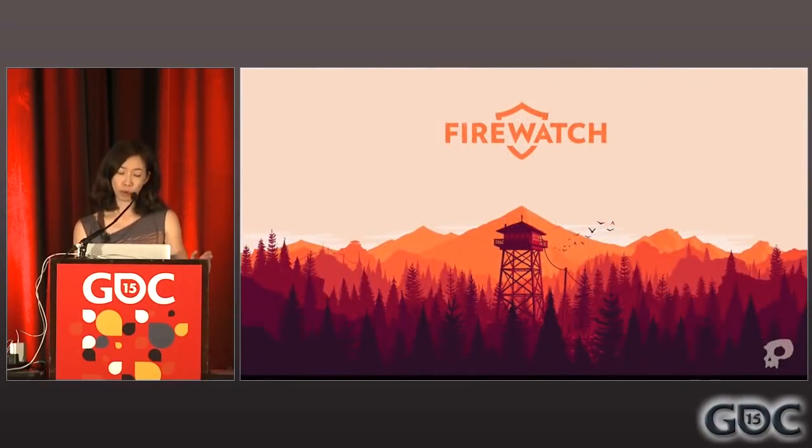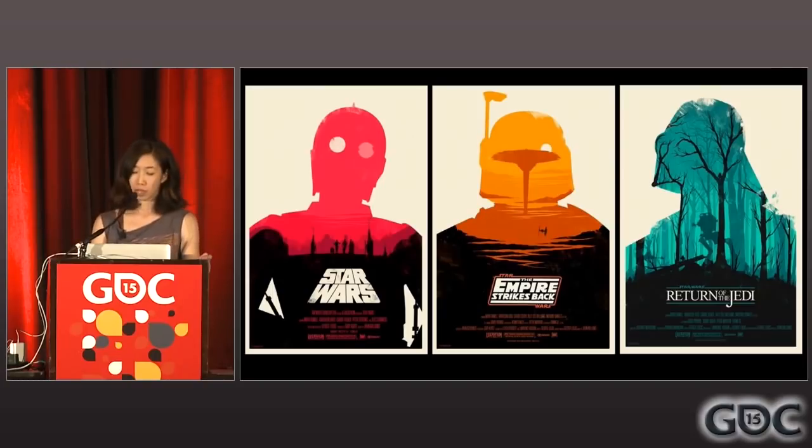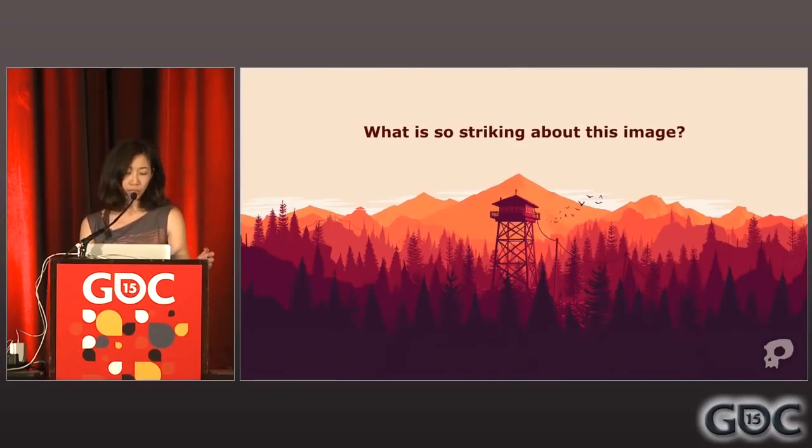Let's go back to talking a bit more about the key art. It is designed by Ollie Moss, and as some of you might know, he is quite an established graphic designer before he became involved with game development. Ollie is most well-known for his poster designs — a lot of them about movies, and some about games. His designs are great at clearly communicating an idea while hitting the right emotional tone of the subject.